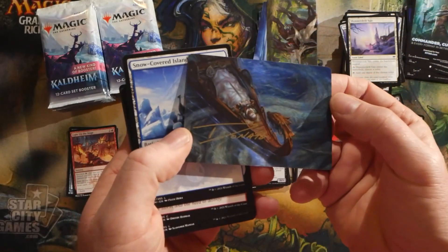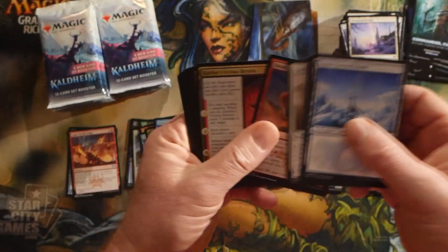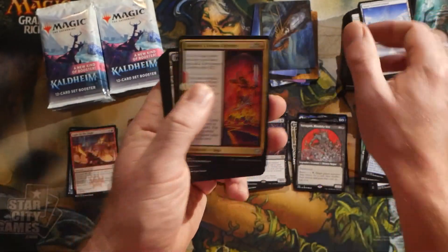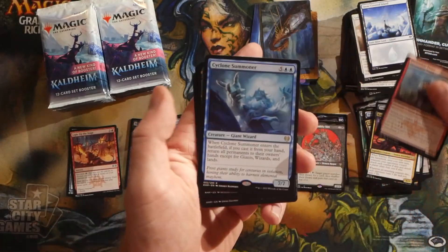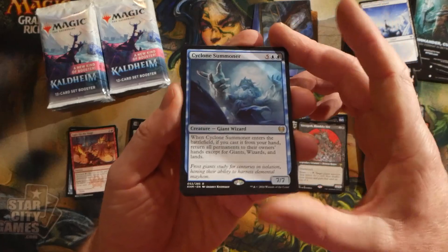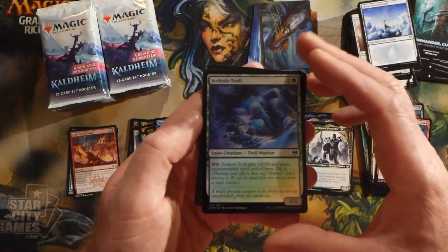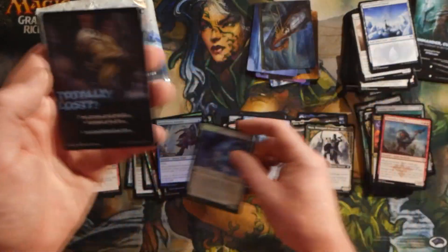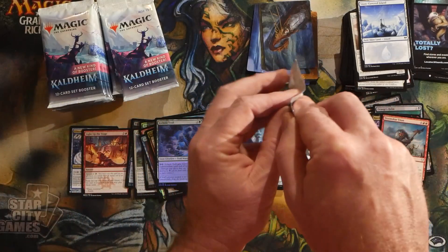A signed art card — check that out, that's pretty sweet. A Cyclone Summoner — a nice rare there — and then a showcase Maja, and our foil was an Icehide Troll.